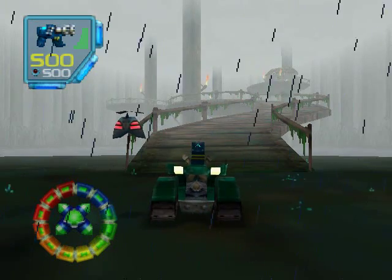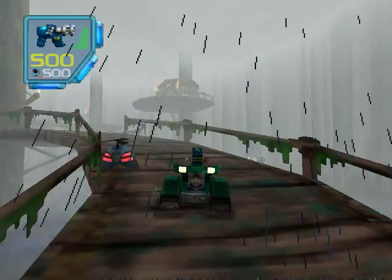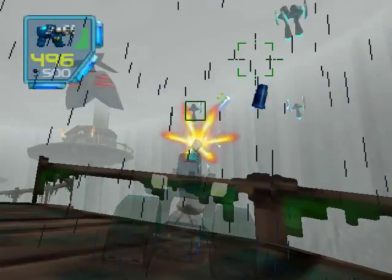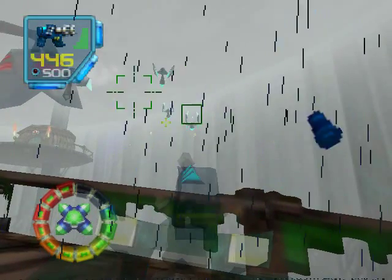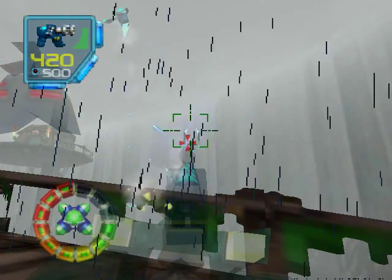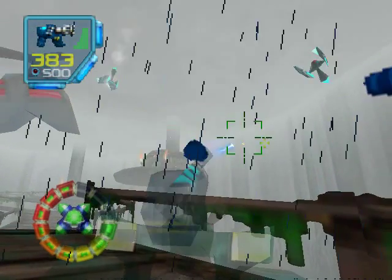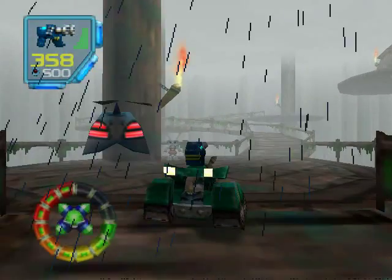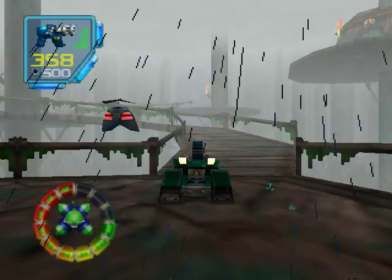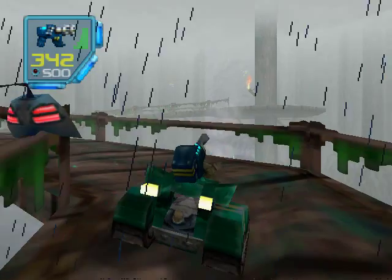Here we are again. To get to this bonus totem, we have to go back up this bridge. That little hut up there has a life force door on it. We have to kill all these floating flying drones in order to access it. Just take care of that. We don't have to get the tribals, so I'm just going to ignore them. We already got them all here, so there's no point in doing it again.